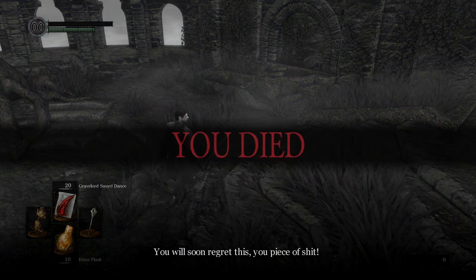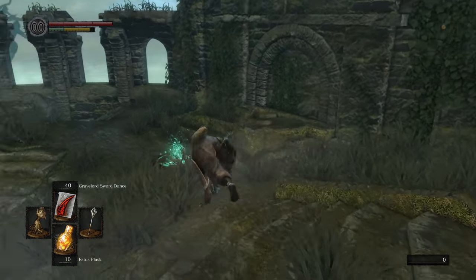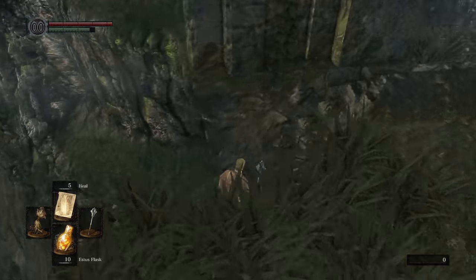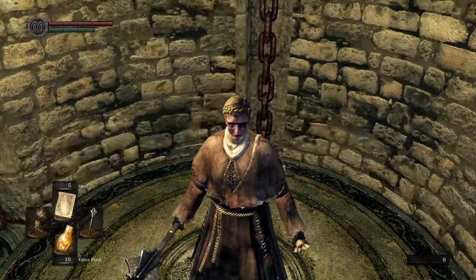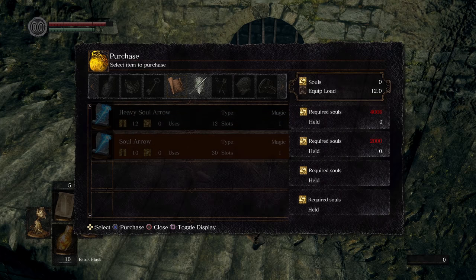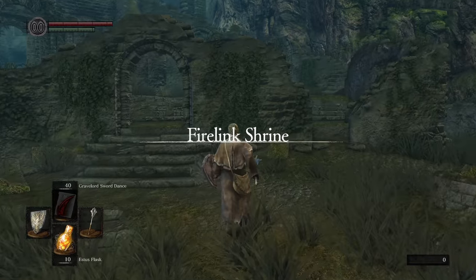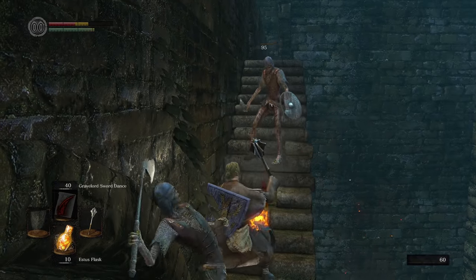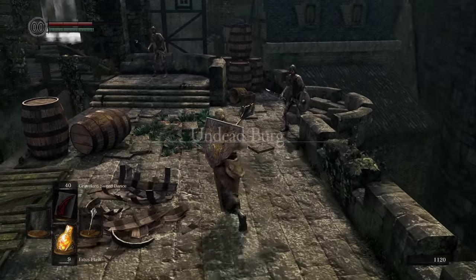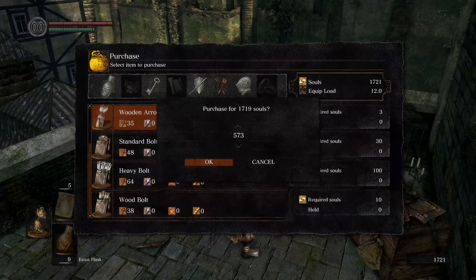Miracles fucking suck. Sorceries are widely considered to be the most powerful spell class in the game. The earliest place you can buy is in New Londo. However, he has very few selections that are overpriced. For more options and better pricing, we'll need some ranged damage. Go up to the Undead Burg, find the Hollow Merchant, and buy all the arrows you can.